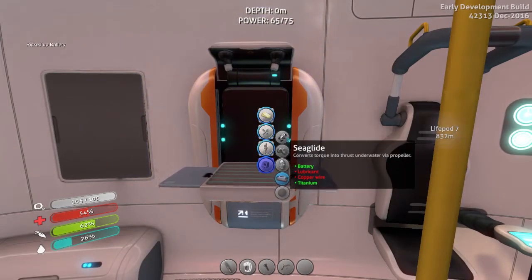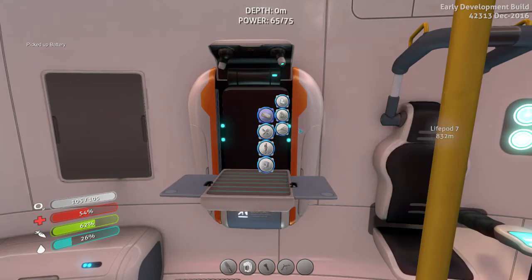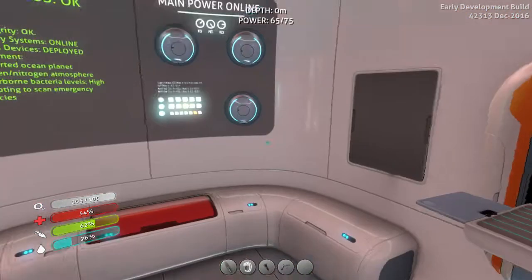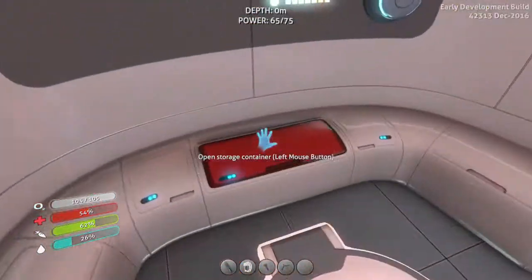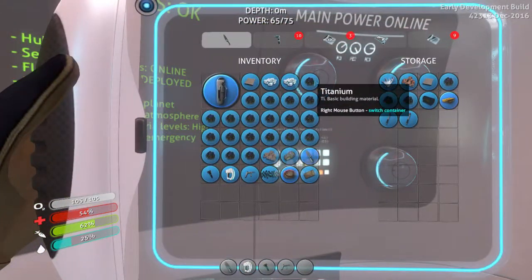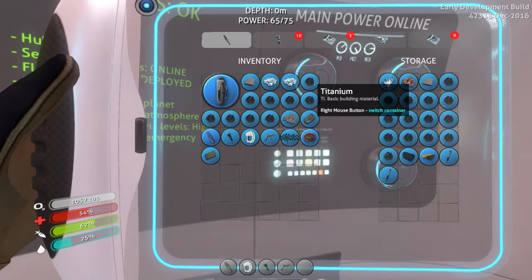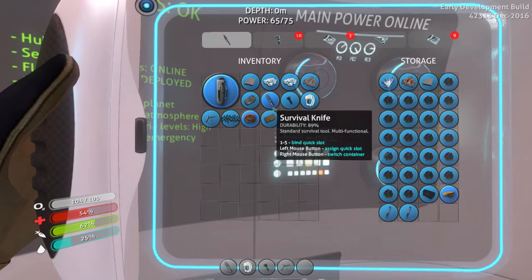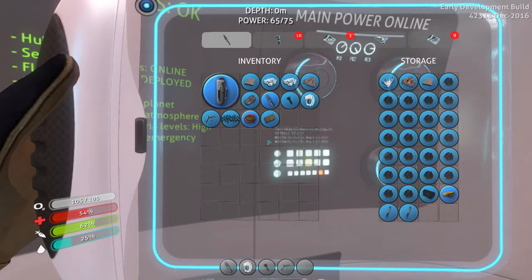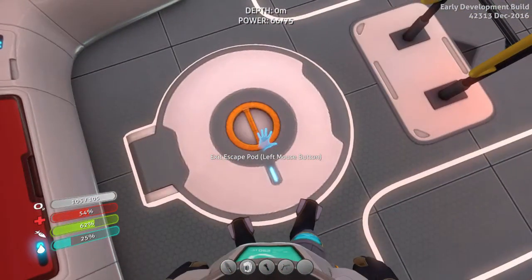What else do we need for the sea glide? Copper wire. I need to go find more copper. I have an idea of where that copper is. Let's take a look at my inventory - I have a lot of titanium so I'm going to put it here because I don't need to be carrying all that titanium around.